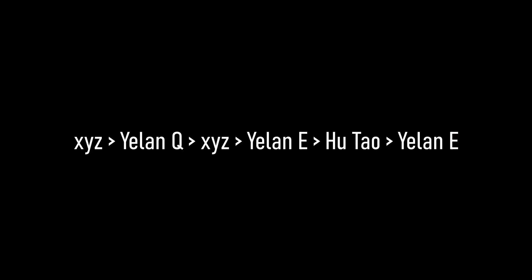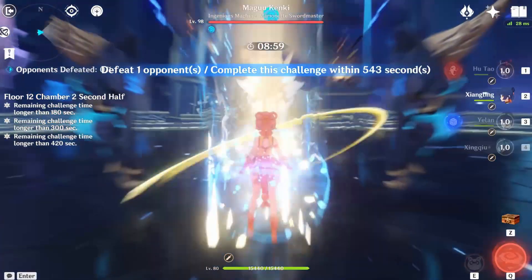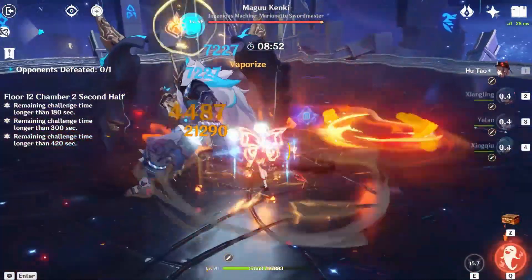Have you tried a rotation like the one below? What I've noticed is a lot of people are struggling with energy, even whilst running multiple Favonius weapons. If you only use character skills once per rotation, you're actually being really inefficient with the Favonius weapons — and on top of that, you're losing damage from using these weaker weapons.